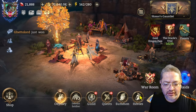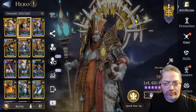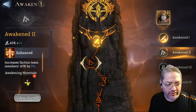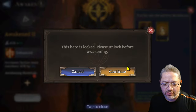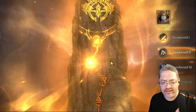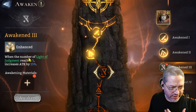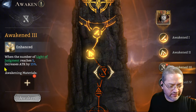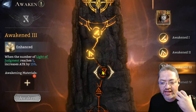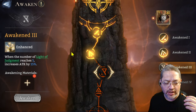Getting a Paredius out of 29 is phenomenal. Here is my play: the second awakening grants attack members a 5% increase, but what makes Paredius so good is when you get to A3 - when the member with the number of Light of Judgment reaches five, it increases attack by 50%. That is a massive boost. Paredius just becomes even more of a monster, especially in Samra or Drake's Chasm.